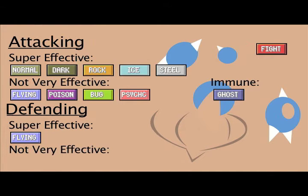Flying Pokemon are super effective against Fighting, as they have the upper hand. Psychic types are super effective against Fighting, because the mind is stronger than the body. Fairies are super effective against Fighting, because fairies are some sort of magic, and Fighting is a physical type.